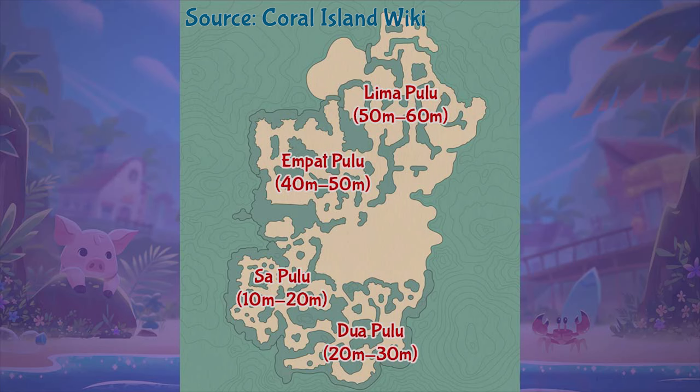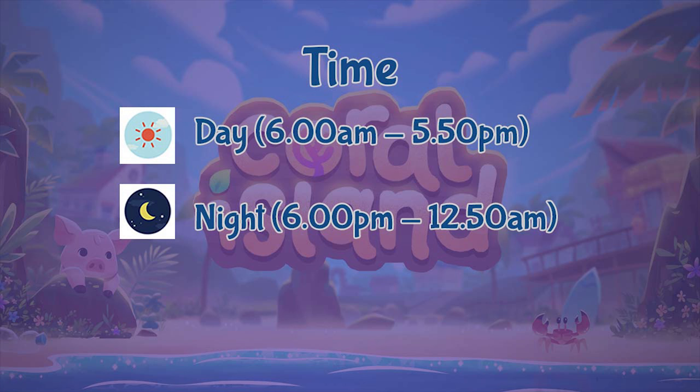This is the diving map of Coral Island. As you can see, this whole underwater world is divided into four different sections at various ocean depths. The 10 to 20 meters is on the southwest side, Sa Pulo. Duapulo is 20 to 30 meters on the northwest. Empak Pulo is 40 to 50 meters depth, and lastly Lima Pulo at the top is 50 to 60 meters depth.